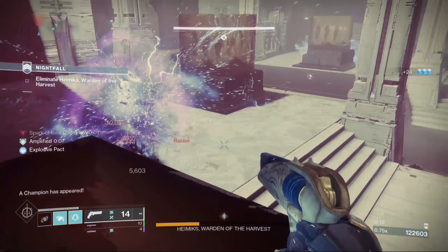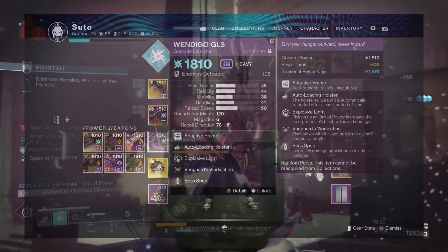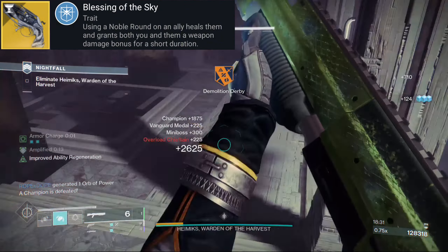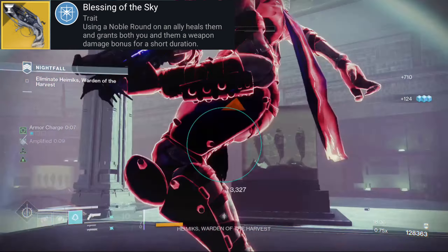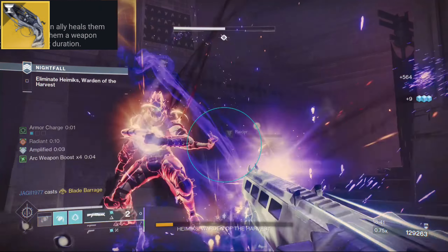That's where this second loadout comes in when you need some range: Lumina, Deadweight, and Windigal. Lumina gives a weapon buff when you shoot a noble round to an ally, giving both them and yourself a 35% buff for 10 seconds, which stacks with the buff you receive from Foe Tracer, giving a total of 60% weapon buff from the two sources.